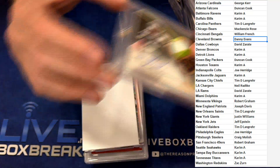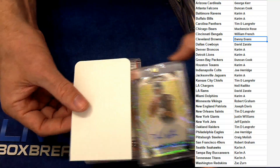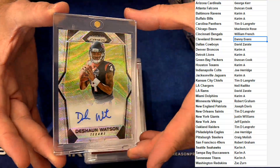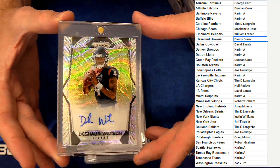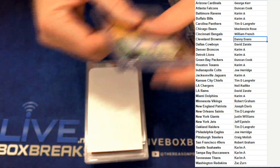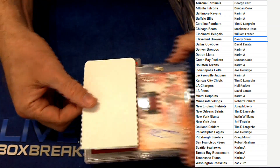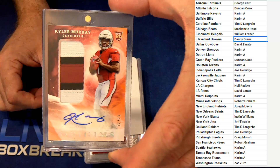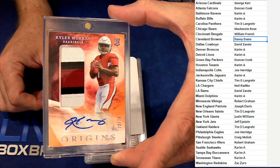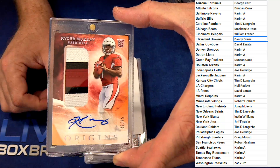Love those patches. Next up, how about a Prizm rookie auto Deshaun Watson — carom, carom — beauty right there, that's gonna keep moving up, numbered 149. Got to get a Kyler in there. Look at that beautiful patch auto from Origins, numbered to 75, for George — popping off the Origins.